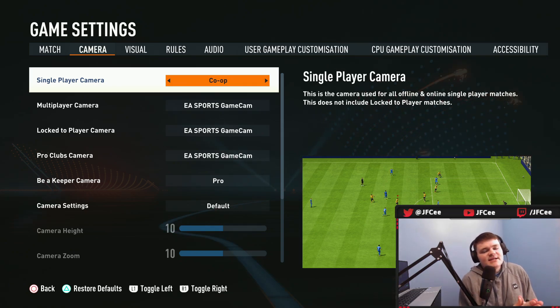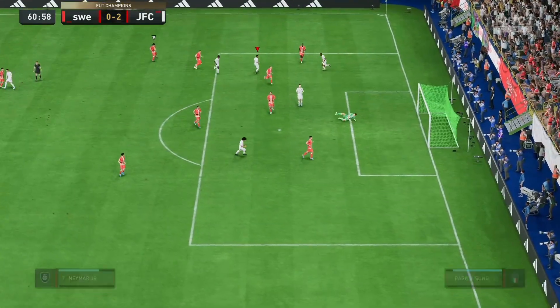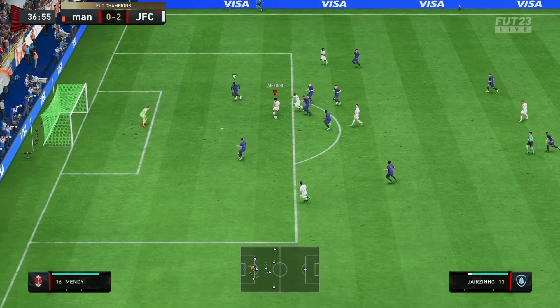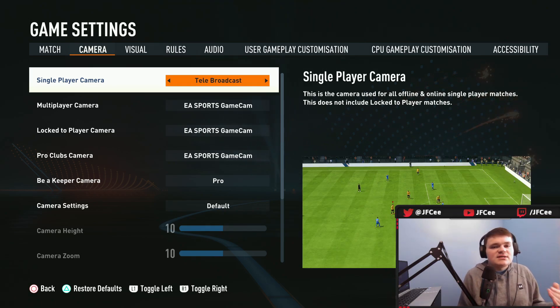The first one is single player camera — it's the same as online camera, only one really matters. I think there are two camera angles that are probably the best in the game. Co-op is one of them. This camera angle is very zoomed out but allows you to see the entire field, which if you're maybe struggling with creating or finding passing lanes, co-op can be a really good camera angle. It takes a little bit to get used to because it's so zoomed out.